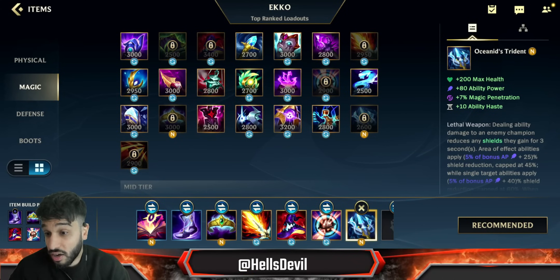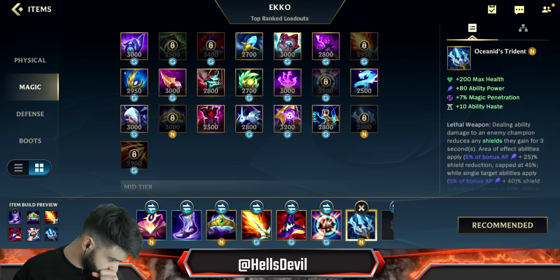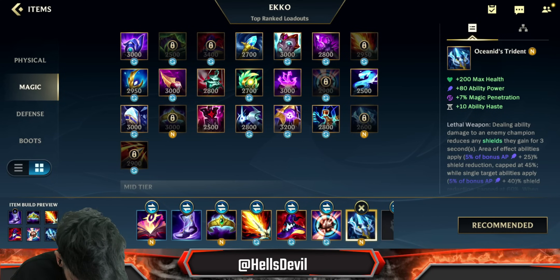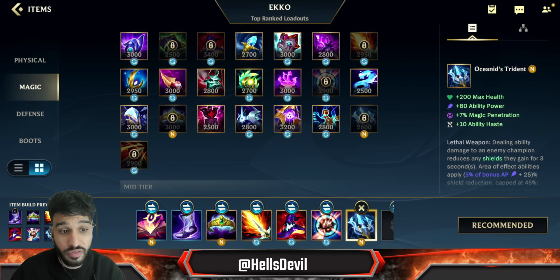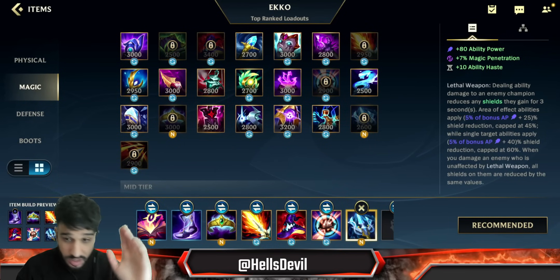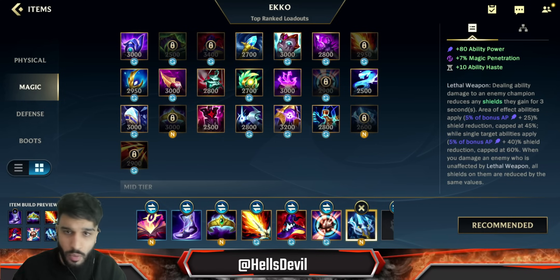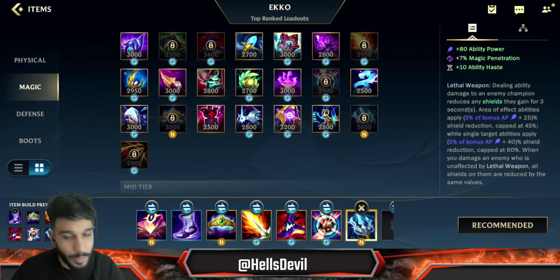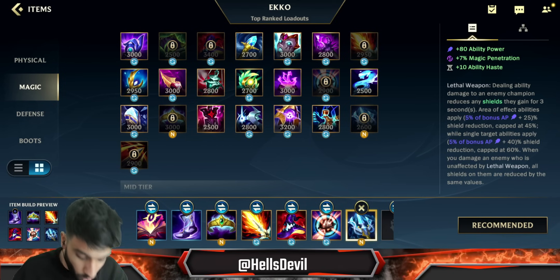If enemies have shielding — like Karma or any champion with shields — you go for the Oceanic Trident. This is like Serpent's Fang for magic damage champions. It's very powerful on Echo especially, because Echo deals single-target damage with his third ability, so you're going to be shredding 60% of their shields. With your first ability and ultimate you won't proc it, but when you focus one target you'll destroy them.